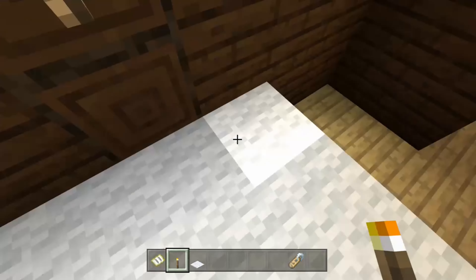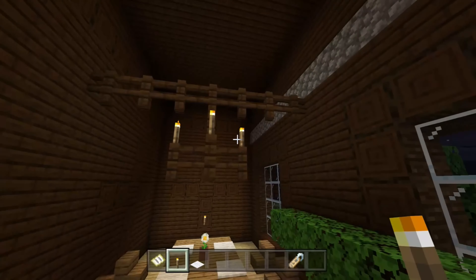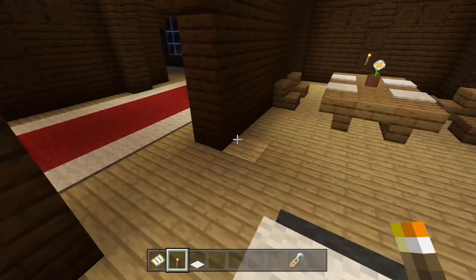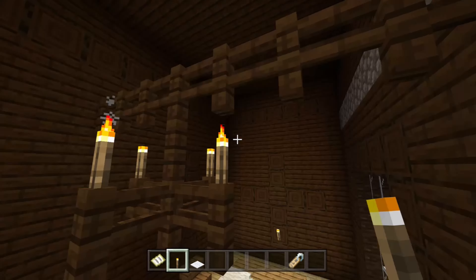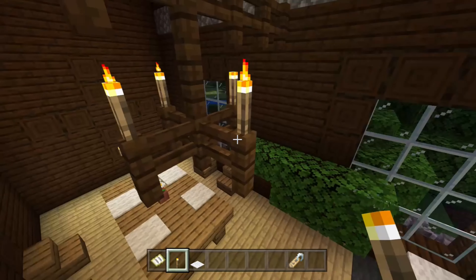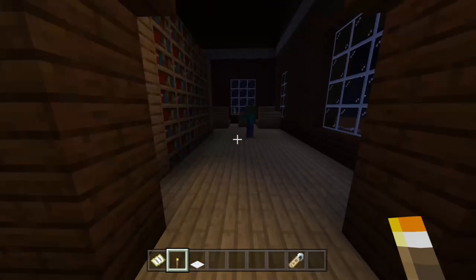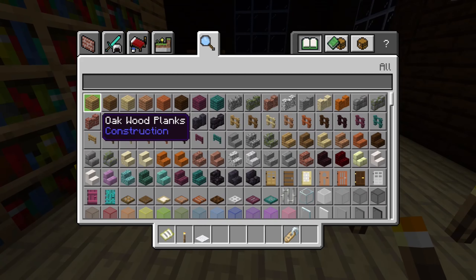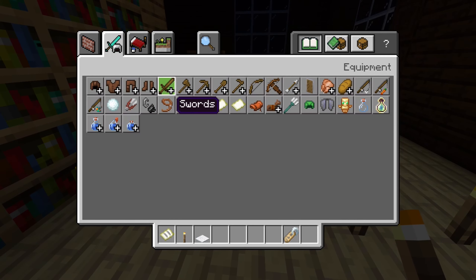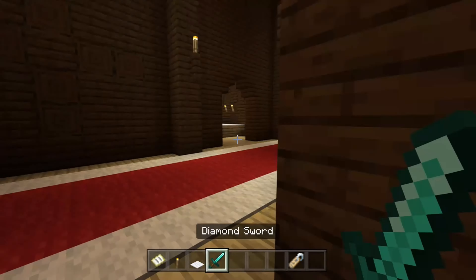I don't know what this is supposed to be — like a bed or something, but it obviously doesn't look like a bed. These lights — see how that's made? That's actually really cool. There's a dinner table right there. There's a zombie right over here. Let's get a diamond sword — diamond's really cool to look at.